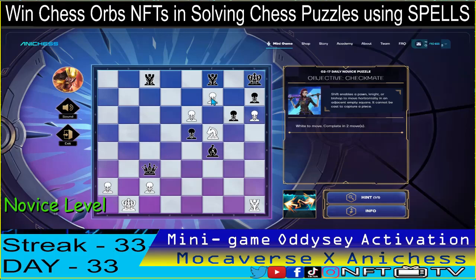If I check using this one — using the shift spell — we can put it here in G7. Double check. The king will go here, guys, and we just have to check it using the knight in E7.